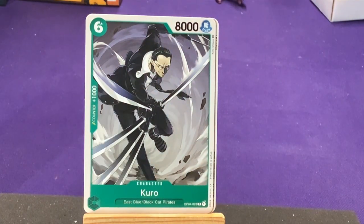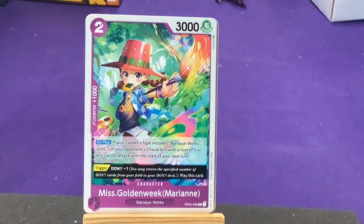In green we have Kuro from East Blue and the Black Cat Pirates. I think this goes with the previous set that had more East Blue content, but he was a leader in that set — so I think they wanted to give a character version. Love his claws. We have another Baroque Works character: Miss Golden Week, Marianne. On play, if your leader type includes Baroque Works, up to one of your opponent's characters of cost five or less does not attack until the start of your next turn. Another theme running through the set.